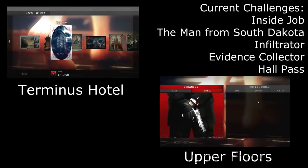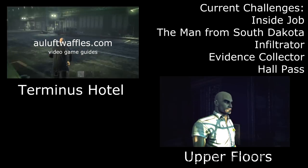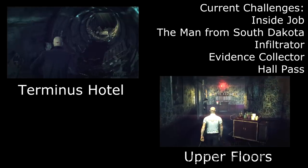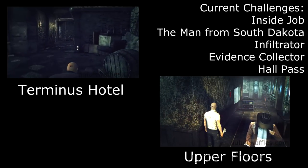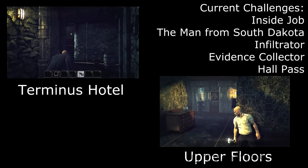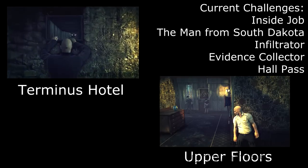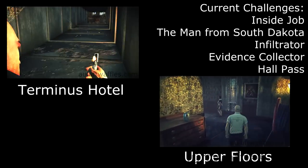The last few challenges are all completed if you follow the purest walkthrough I did for both these missions. Inside Job requires you to go from level seven to level eight using a specific path. The Man from South Dakota just requires you to complete the mission. Infiltrator requires completing the mission without being spotted. Evidence Collector requires completing the mission and recovering all the evidence. Whole Pass requires wearing the janitor outfit and completing the mission without being spotted.